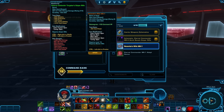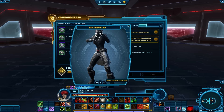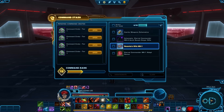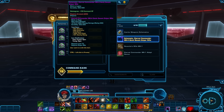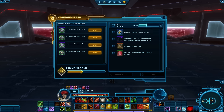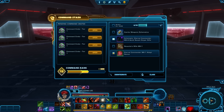Alright, we got us the Revanite Rifle MK1. Let's take a look at that. That's kind of a weird rifle — I might actually use that. And we've got the ArmsTech MK4 Quick Savant Sniper Rifle. And we've got a Zerka Weapon Schematic. It's a trophy, so we're gonna disintegrate this and this, and then we'll keep the other two.